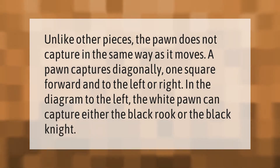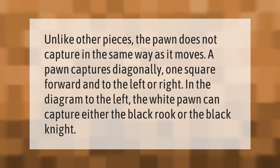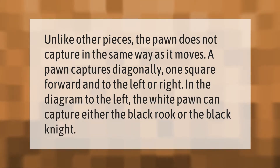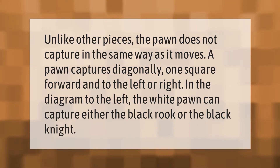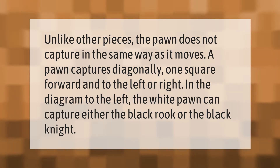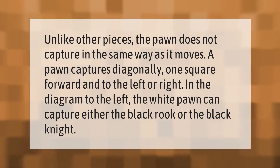Unlike other pieces, the pawn does not capture in the same way as it moves. A pawn captures diagonally, one square forward and to the left or right.